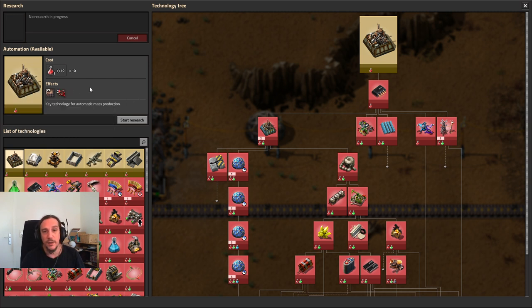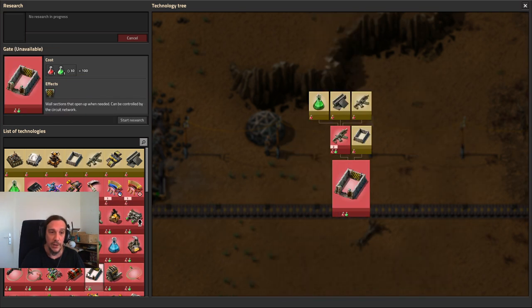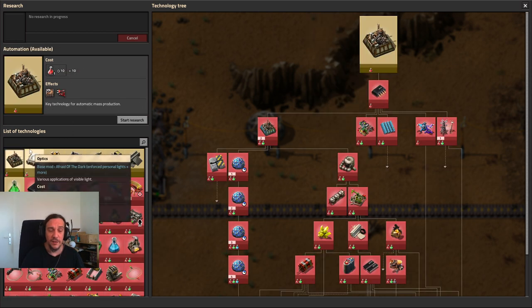Automation is a very interesting technology to research first. The cost shown is one red science pack analyzed for 10 seconds, and this job has to be done 10 times - so we need 10 red research packs. One laboratory doing it takes 100 seconds; two labs take 50 seconds, and so on. Other technologies vary - for example, military tech needs 15 seconds per pack, others need 30 seconds. This makes it hard to say exactly how many labs and science packs you need, but we'll approach those questions when it's time.